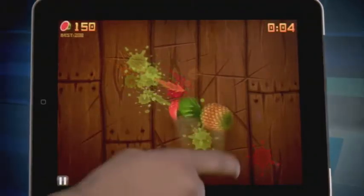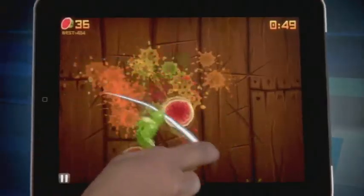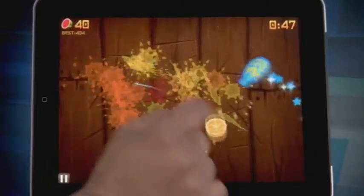Zen mode offers a single 90-second round with no bombs. The object here is to get the highest score possible before the time runs out. Arcade mode is similar in that you have a time limit and you can't die, but it offers power-ups and double points.